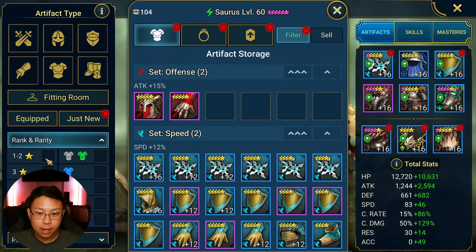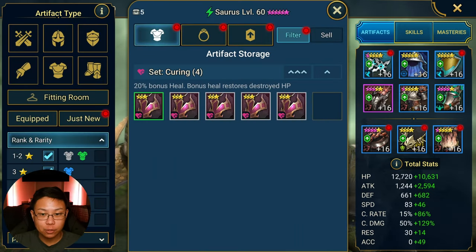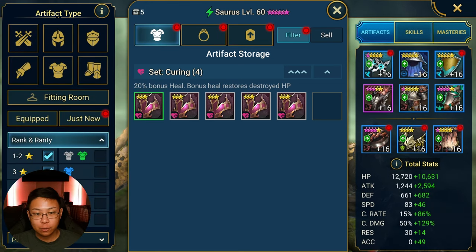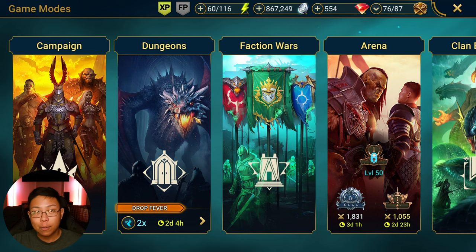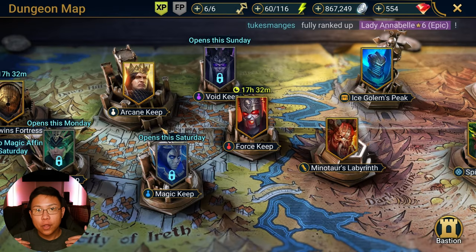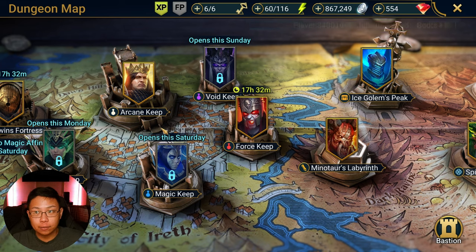Starting the game, I would not really invest in or keep my 1 to 3-star gear. At best I would bring it up to 8 and then leave it there because I knew that 4-star gear was going to be coming quite soon. Now I'm at the point where I don't even keep 4-star gear. So how do I know I'm at the point where I can start letting my 4-star and below pieces go?